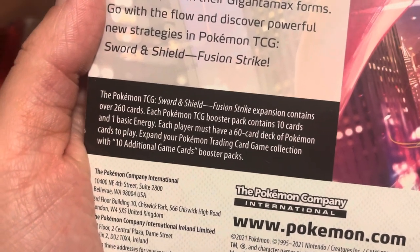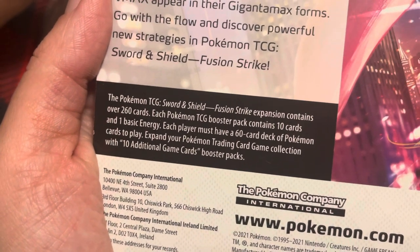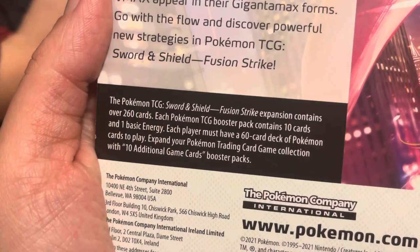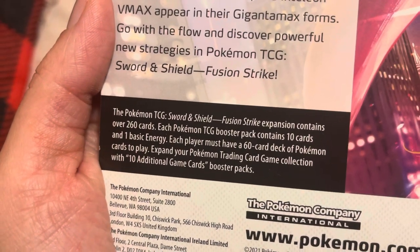The Fusion Strike expansion contains over 260 cards. Each Pokemon TCG booster pack contains 10 cards and one basic energy. Each player must have a 60-card deck of Pokemon cards to play.